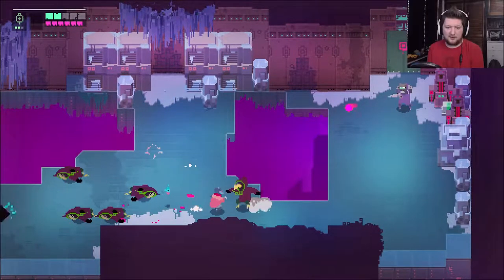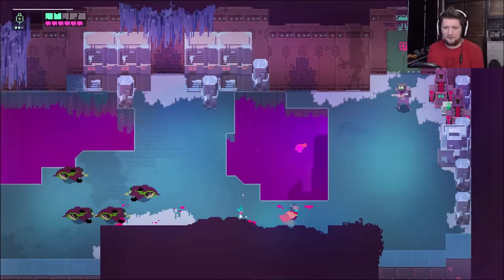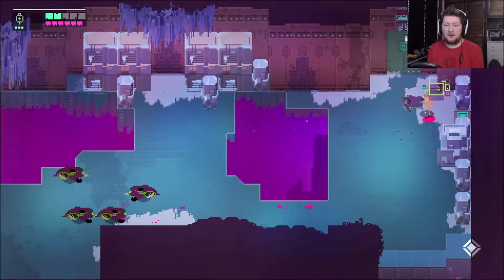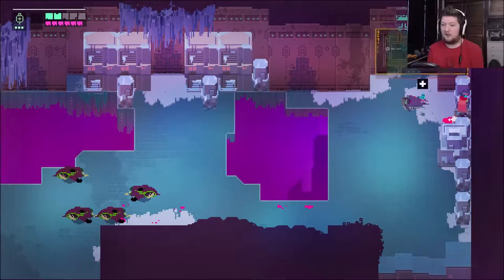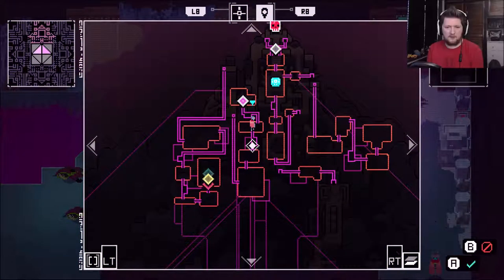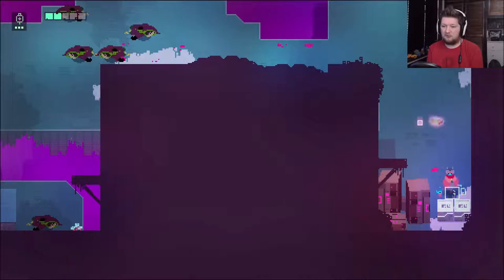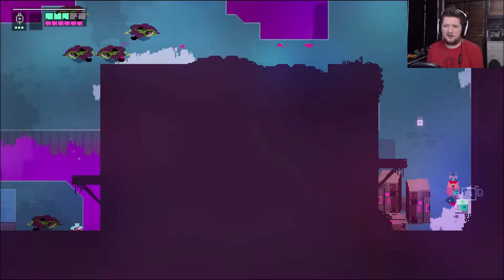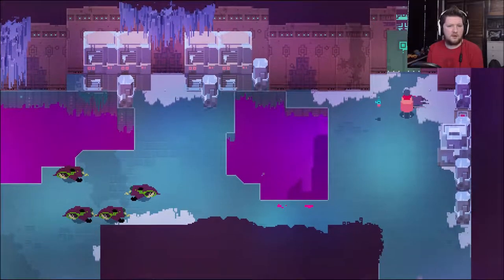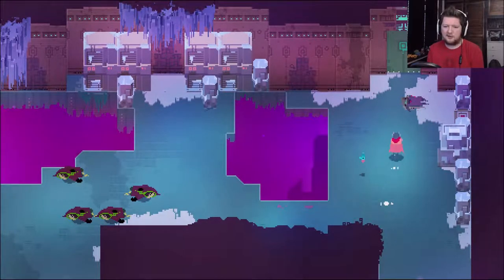Everything seems to be going alright, actually. Just a shooty man — you've got no bloody aim. I meant to pick up the credit there, but that's fine. And secret door! Let's go down. Health packs! Damn, I don't really need both of them. Any other secrets? No — it's just health kits, I think. Doesn't look like there's anything else here though.